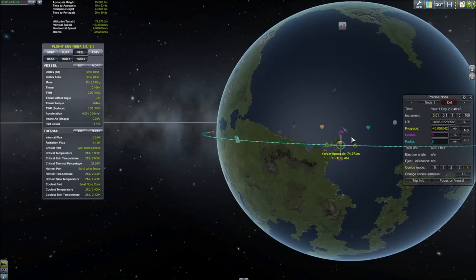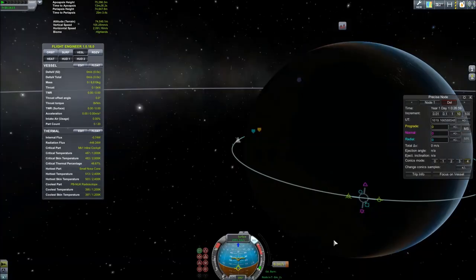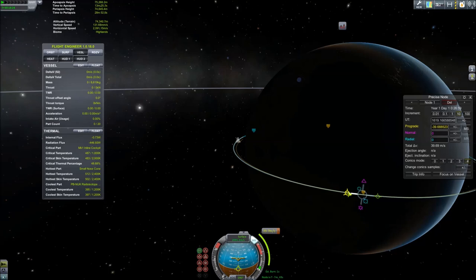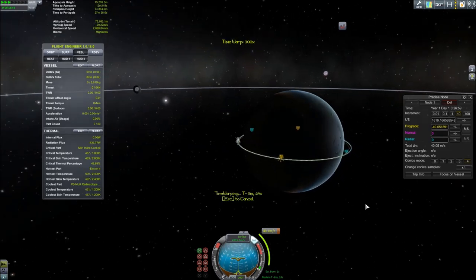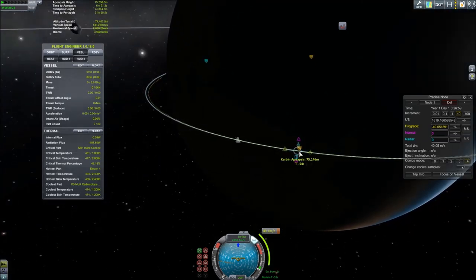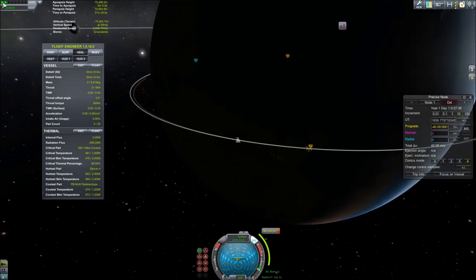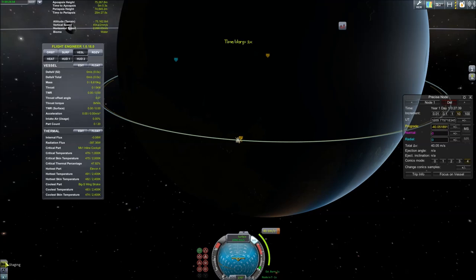I've added a clip to show exactly where the reentry burn is — it's going to be right over this little peninsula, and we're going to do a 40 meter per second burn retrograde at that point. It doesn't really need to be precise, but I like doing things precisely. When you set a maneuver node, the planet is spinning beneath it, so if you want to be accurate you can see it's actually moved to the left of the peninsula. We're just going to fly a little farther — this doesn't really need to be that exact because we can always correct ourselves on the way down.